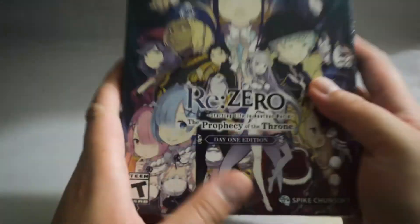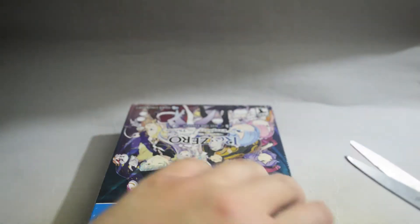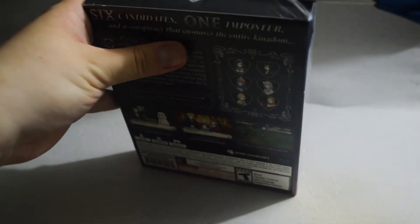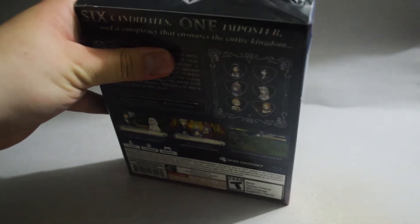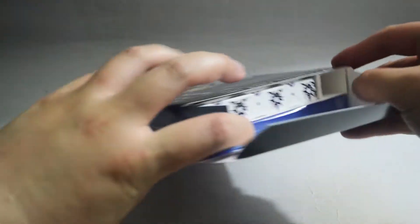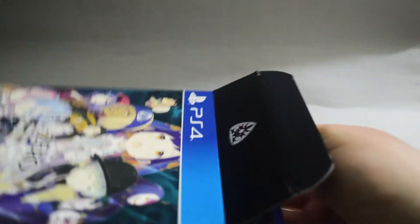Let's open it to see what the inside looks like. Let's remove the shrink wrap — I'm going to cut from the top. And let's open the box. So this is what it looks like inside, and let's remove everything.